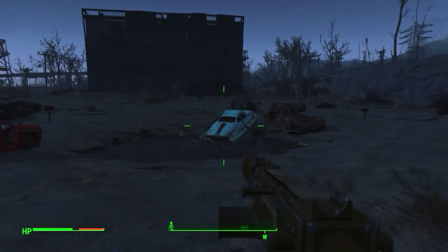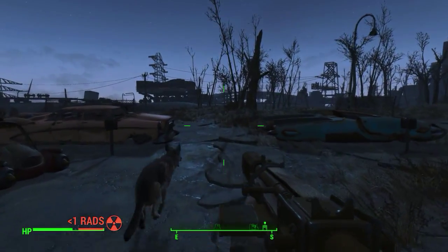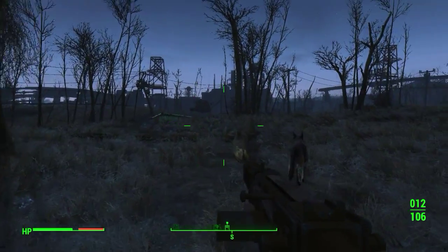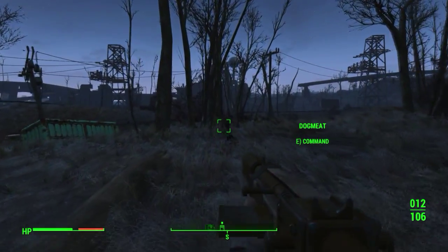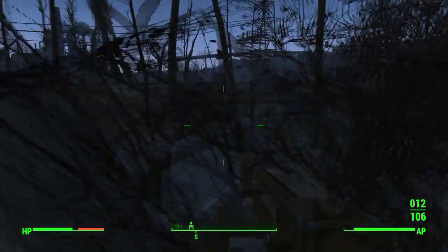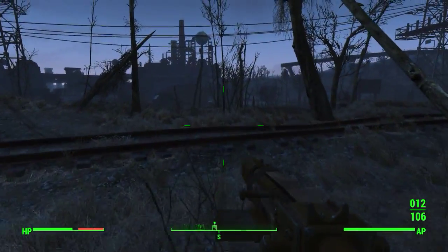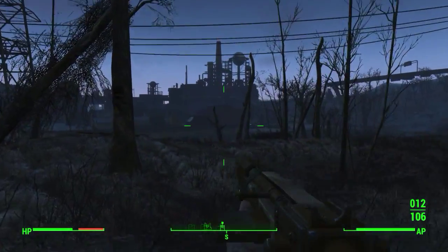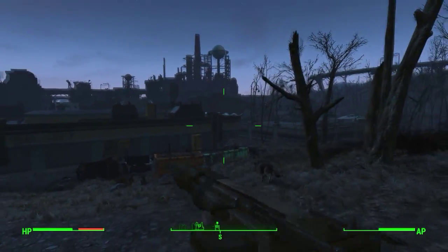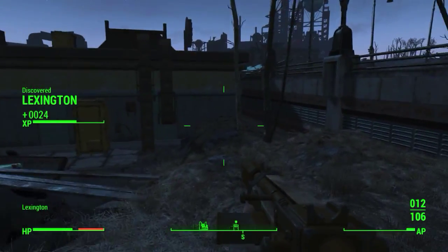What's up guys, Infinite Craft Thumes here, today bringing you the fourth episode of our Fallout 4 let's play walkthrough. We're just picking up right where we ended, which is we're gonna go kill these raiders for our friends back at that one camp area. It says to head into this city — it's Lexington.